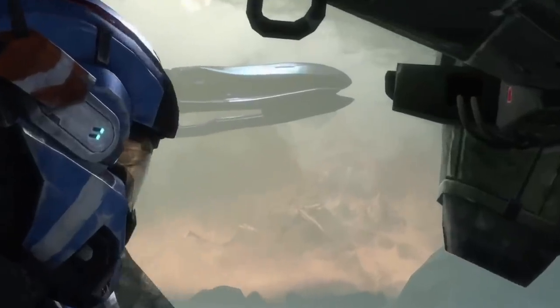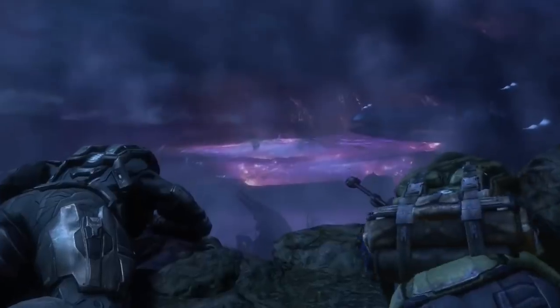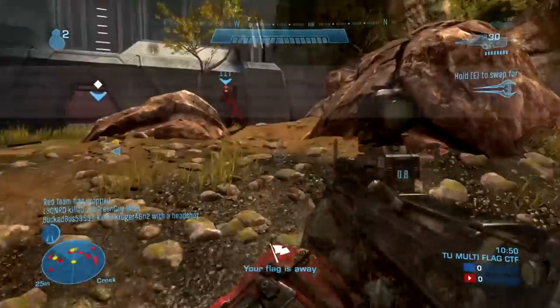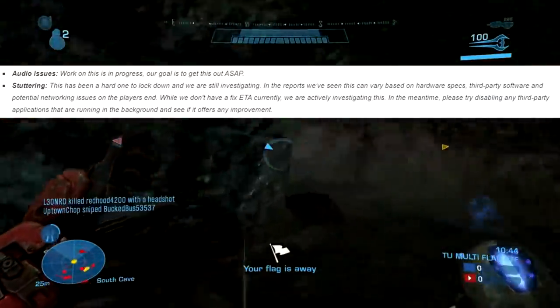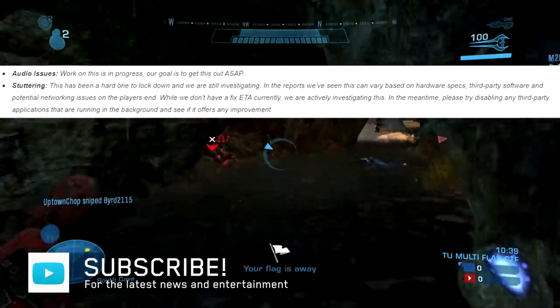Although the game's launch has been mostly a success, there's been some technical issues, and 343 is trying to deal with them. The biggest issues are audio problems, stuttering, and menu performance — all of which 343 doesn't quite know the cause of at the time of this recording and is investigating how to fix. There's also co-op latency, mouse input lag, and the infamous crouch-while-moving issue that they need to iron out.